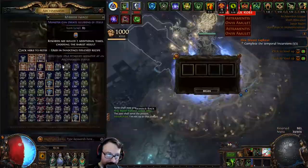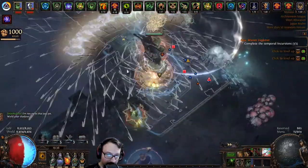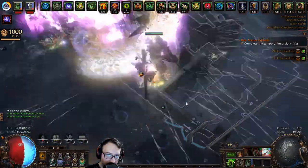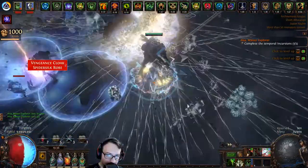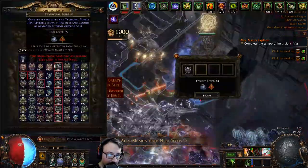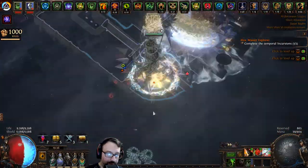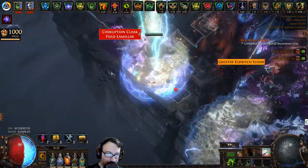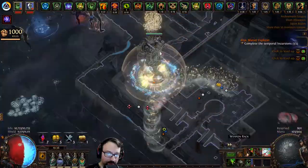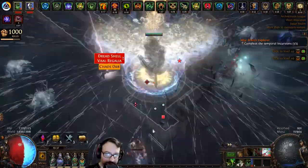Bonus shrine map — this is going to be a lot of patient cards. The AG might die there. I'm not even concerned about dying personally, I'm afraid the AG is going to die. We got an exalted orb. Easy. 100% deli — complete mockery of it.